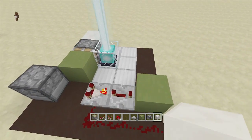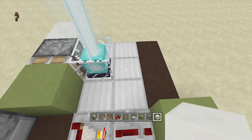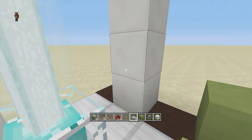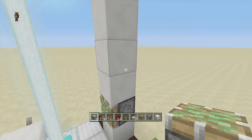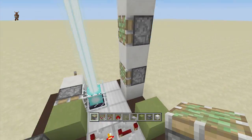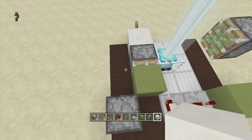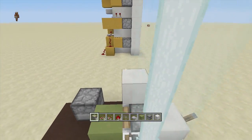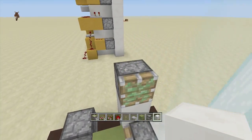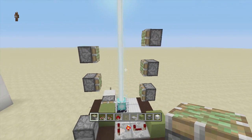Now we're going to add our sticky pistons for the stained glass. Right off to the right-hand side of your beacon, come out two blocks, then come up six blocks. On the second block put a sticky piston facing towards the beacon, skip a block and do it again, skip a block and do it one more time — so we have three sticky pistons going up. Delete the blocks in between your sticky pistons. On the other side, come up two blocks and place a sticky piston facing this way, making a zigzag pattern. Go up one more block for another sticky piston, then delete the blocks in between.